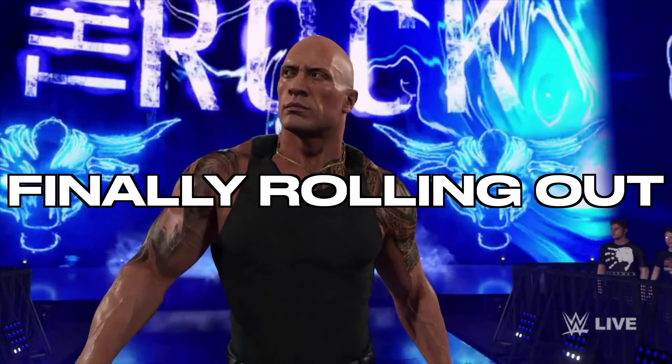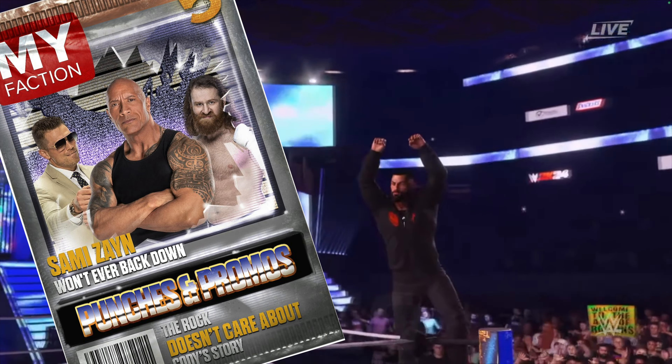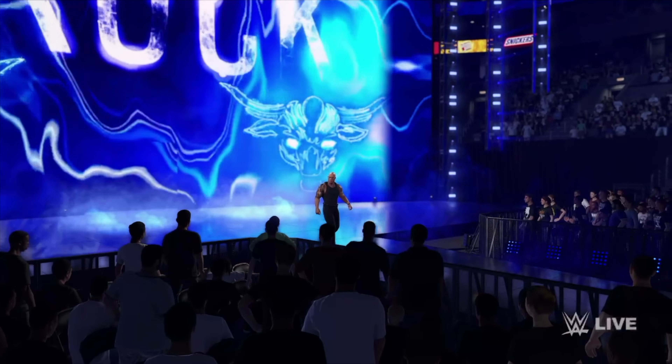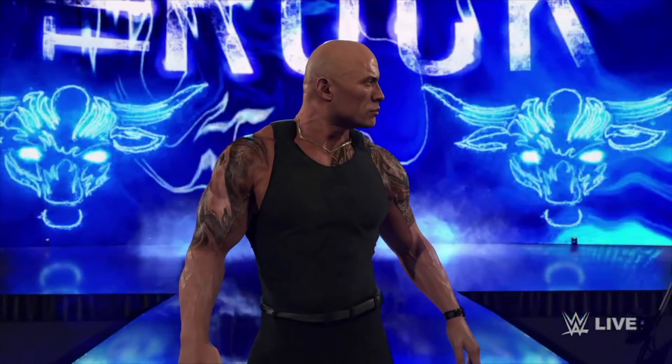WWE 2K24 is finally rolling out the Persona cards in the Punches and Promos pack with the Amethyst tier — Roman Reigns and The Rock. This is an updated version of The Rock 2024. You get the updated tattoo, you get the tank top, not really the final boss look, and you get the man bun version of Roman Reigns that we've seen in the My Rise series.